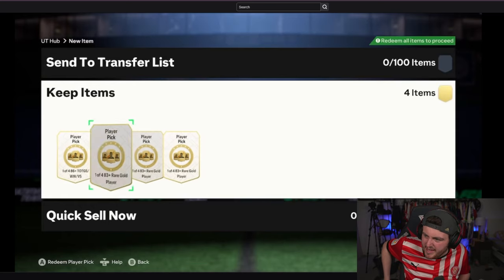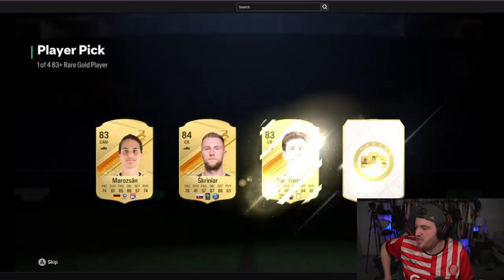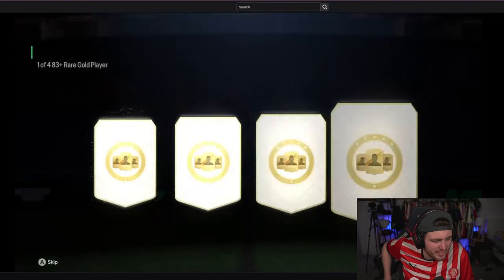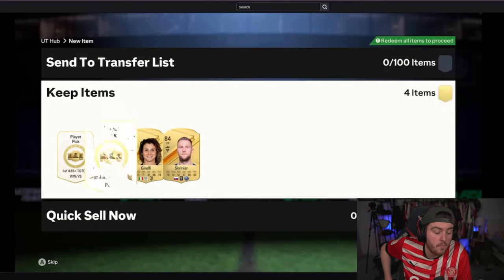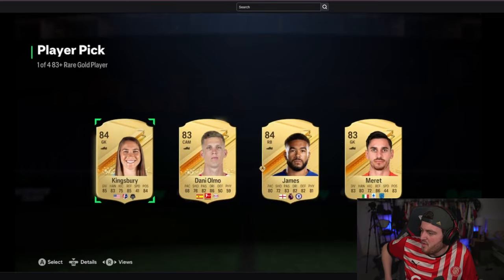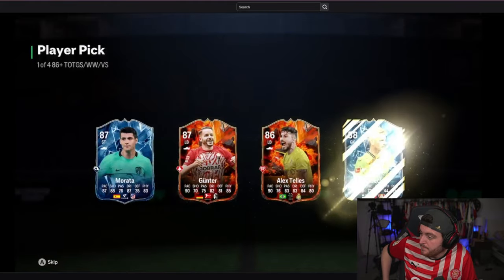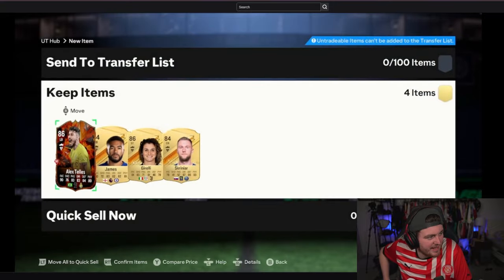We're watching Nick's picks on the Xbox now. Let's see what Nick's cooking in his 83+ picks and 86+ pick. First one's going to be an 84 Screamer - these are worse than the FUT Champions picks, to be honest. So I'm not really expecting a huge amount from the 83+ picks. Third and final one, we've got Rhys James. Shame about Chelsea yesterday. 86+ pick now - cheeky Alex Teller again.